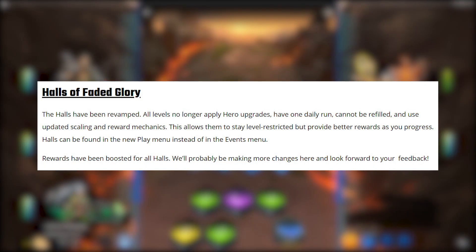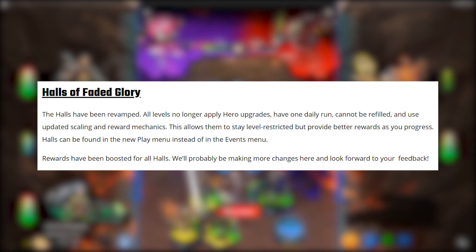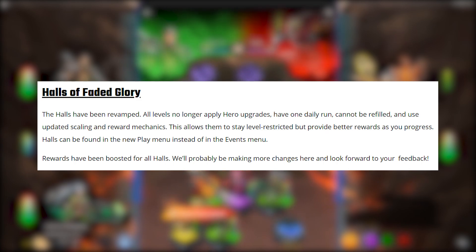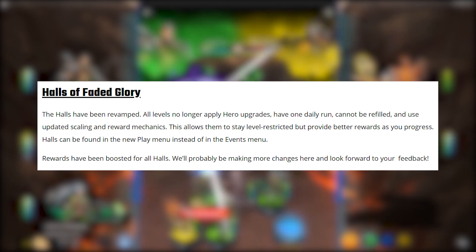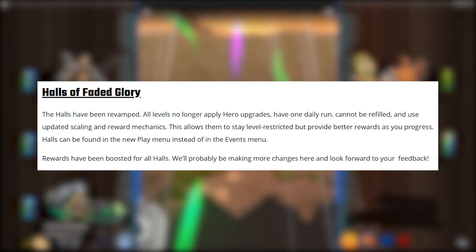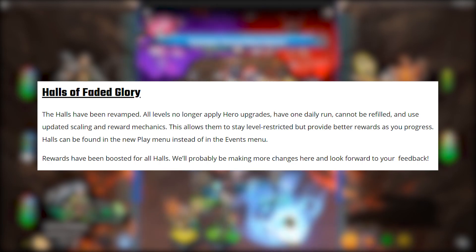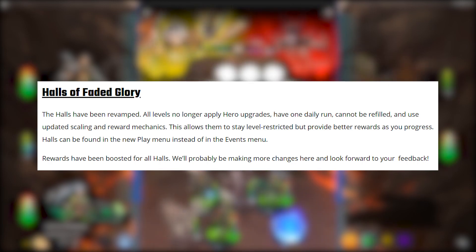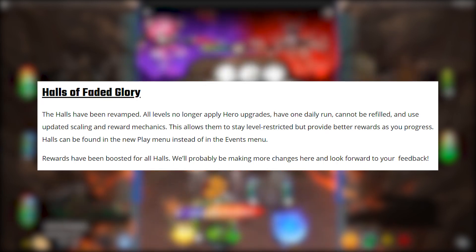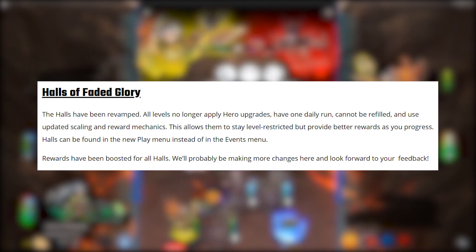Next is the Halls of Faded Glory — the halls have been completely revamped. No longer can you blitz these halls multiple times per day; they only have one daily run and cannot be refilled. To compensate, the scaling has been greatly improved and you'll get a lot more resources and money per run. Epic claims this allows them to stay level-restricted but provide better rewards as you progress. These can also be found in the play menu instead of the events menu, and rewards have been boosted for all halls.